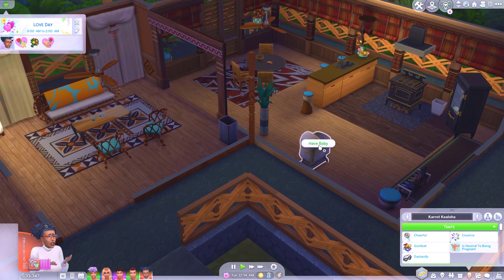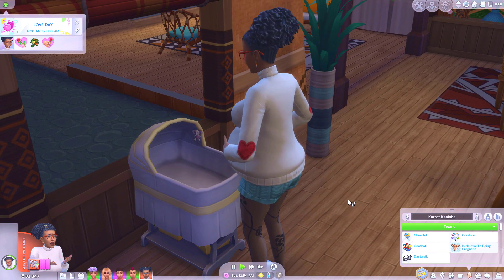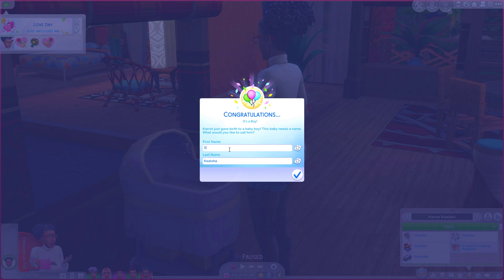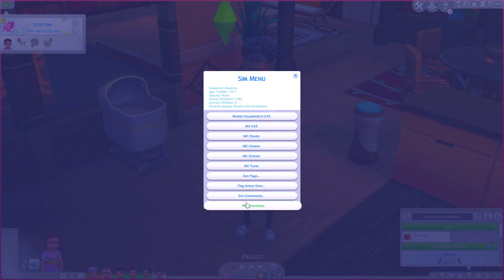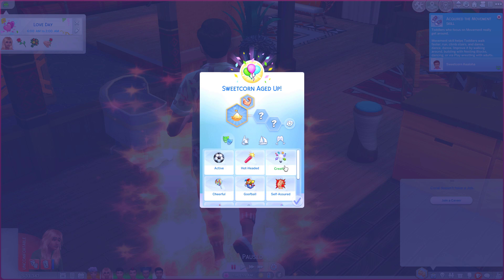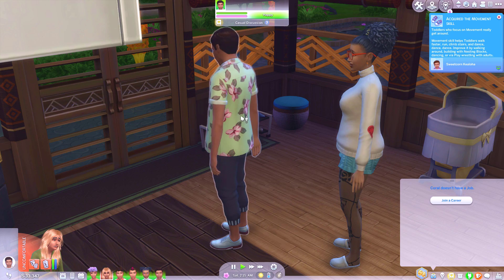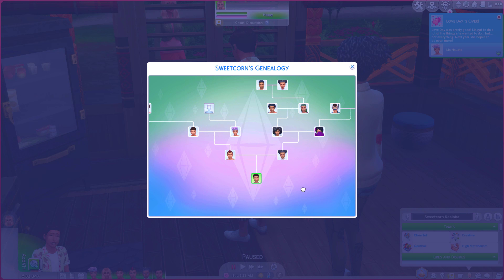Let's pop her into labor. So the child they have is going to be related to every sim in Sulani, and then the child of that child will be related to every sim in Sulani and Strangerville. Go on — push! I'm with you. Little baby boy — little baby Sweet Corn. The sweetest of corn. Okay, Sweet Corn, it's your time to shine. Set age to young adult. Coral, Sweet Corn is aging up so you need to come in and be ready for him.